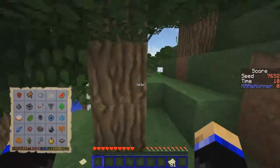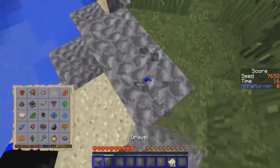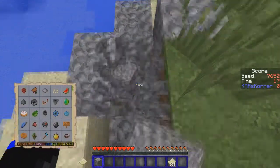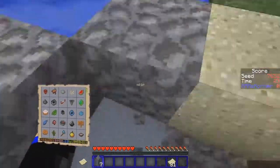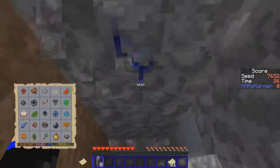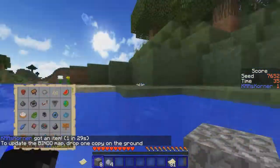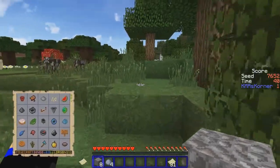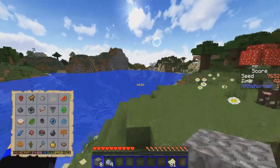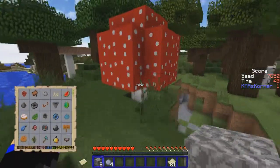Let's see how lucky we get with the flint — sometimes it's like one or two blocks, other times it's like 10 or 20. It's looking more like a 10 or 20 block one. There we go! So we got the flint and the clay that we need to cook up. Now we need some mushrooms.